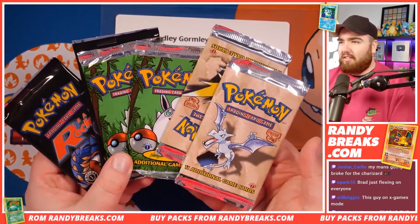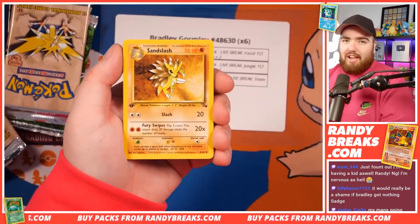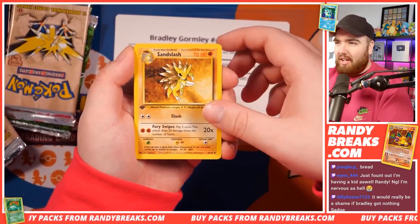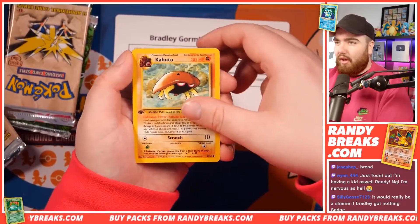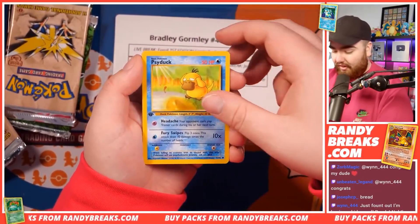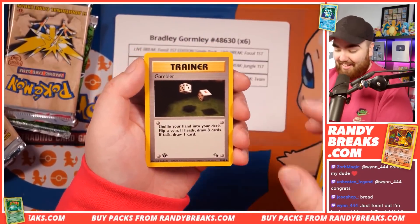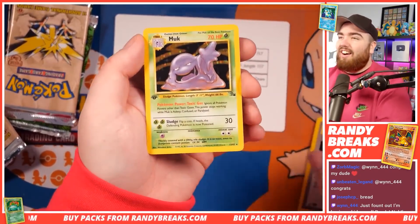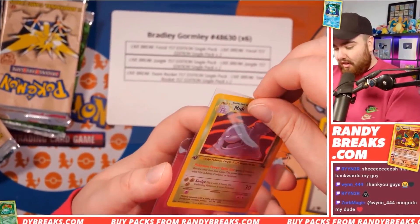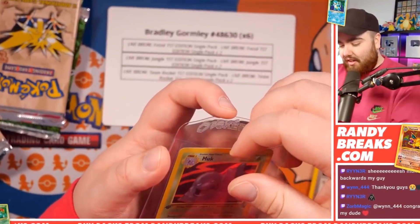Six vintage first edition packs. We've got Sandslash. First edition now, guys — the stakes are higher. Sandslash. Arbok — Cobra backwards. Kingler. Kabuto. Zubat. Energy Search. Omanyte. Come on, Bradley. Psyduck. Horsea. Gambler. That is Bradley. And a Muk Holo! The best holo you want — well, you probably want a different holo, maybe a Gengar, Dragonite, you know. But a holo's a holo.